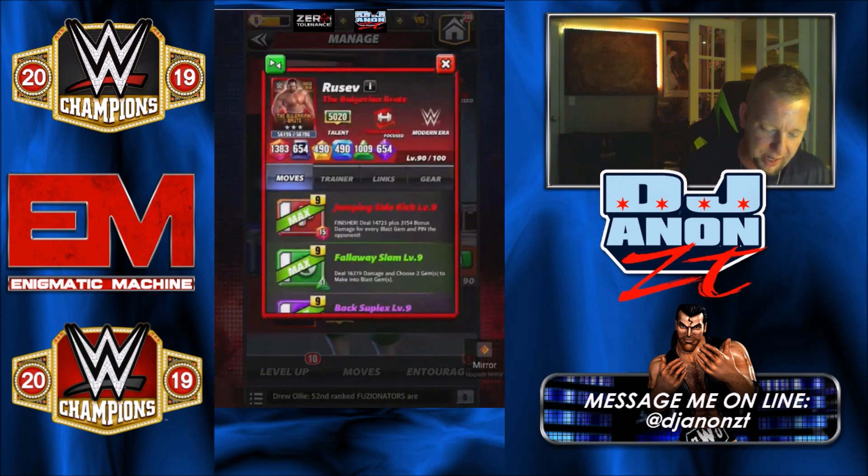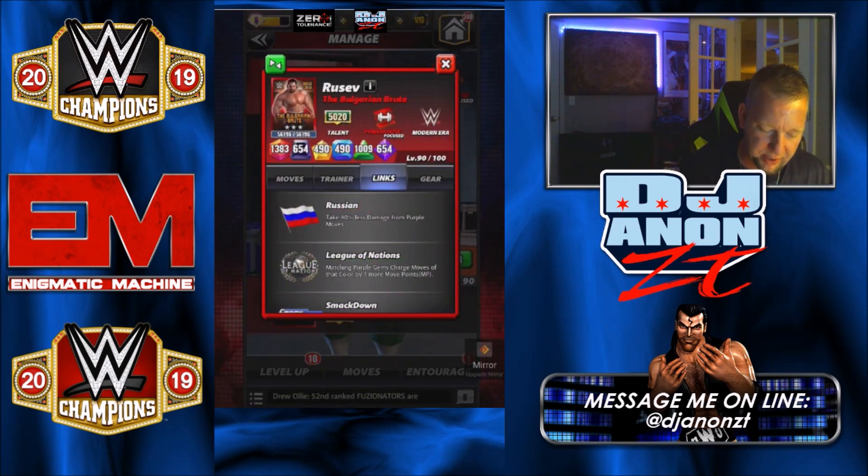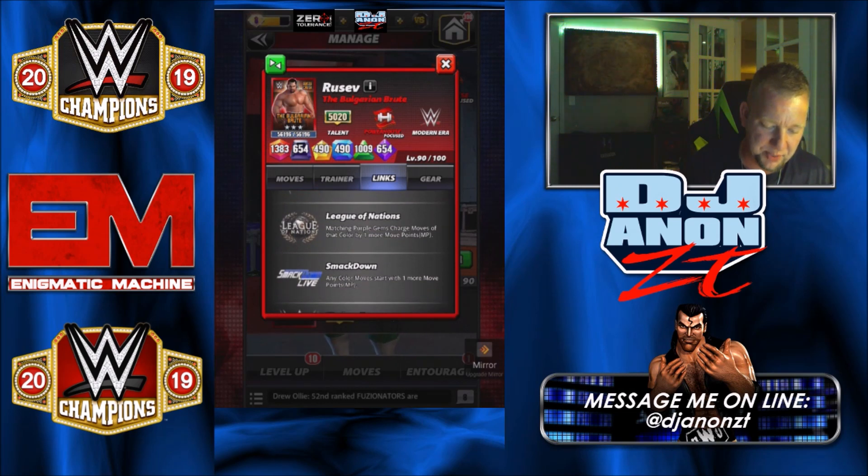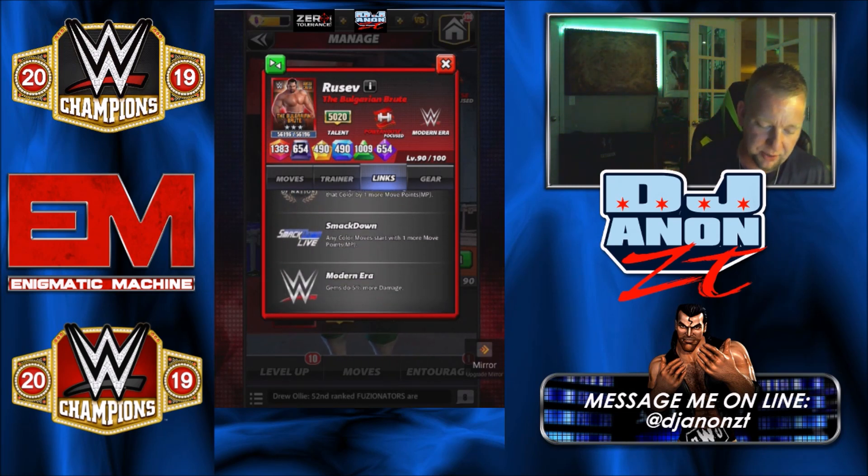We forgot to take a look at his links. He's got the Russian link: take 40% less damage for purple moves. League of Nations will match matching purple charges faster. Smackdown link: start with more move points. And Modern Era.